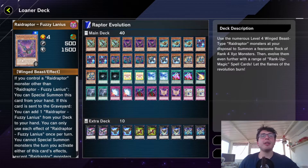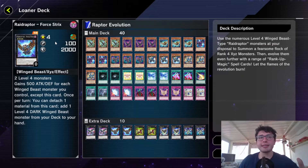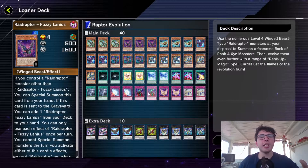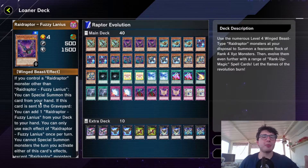What is good is that when Fusillanius is sent to the graveyard, you can add another copy from your deck to your hand. A usual combo will be to summon any Raid Raptor, then special summon Fusillanius, go into your rank four Four Straights, and use the detach effect. If you detach the Fusillanius, you get Four Straights' effect to add a winged beast from your deck to your hand, and then you get Lanius' effect to add another copy to your hand. So it's a plus two.